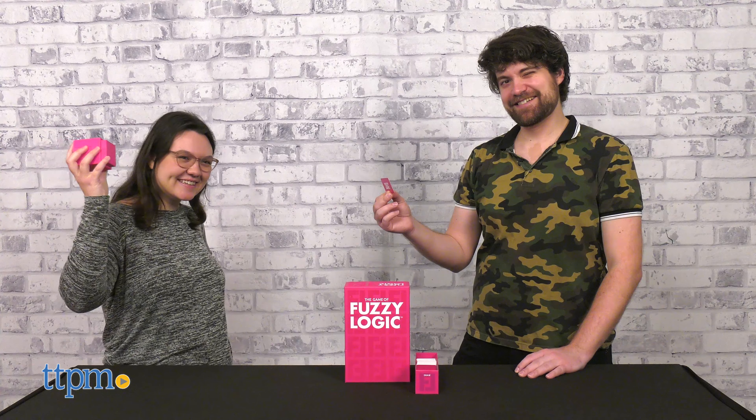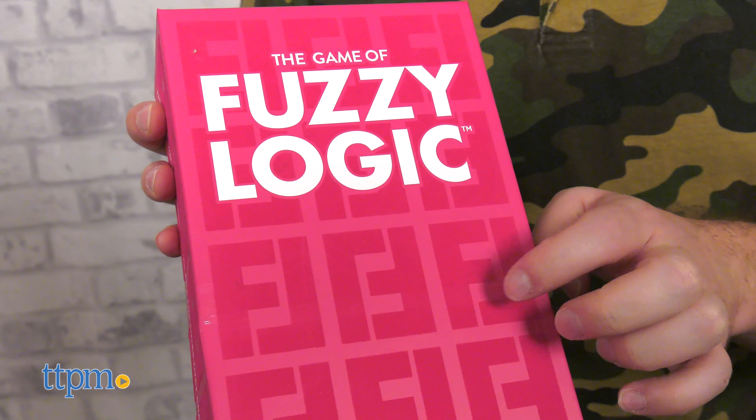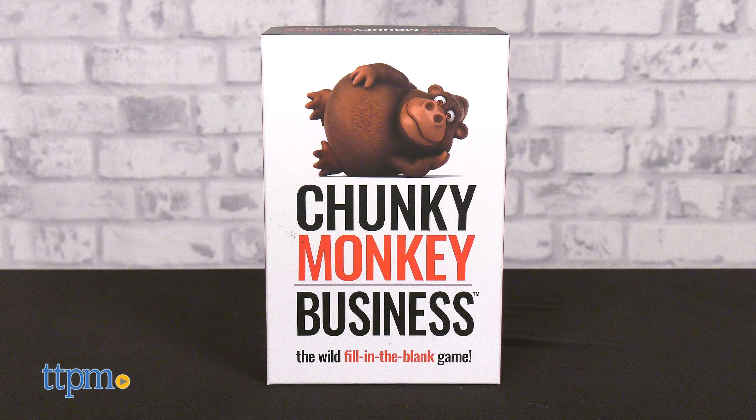The trick is to give hints that tell your team what your word is without helping the other team discover theirs. If a guesser from either team thinks they've got the correct word, they can grab the answer cube and give it a guess. If correct, their team wins that card. Also, I have to mention this — the box actually has felt letters on it. Well played, Good Game Company.